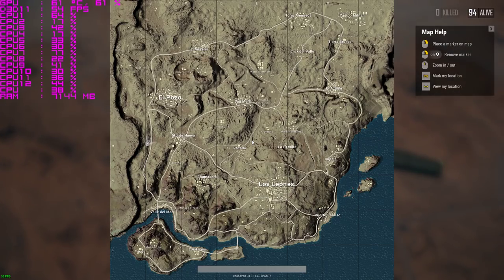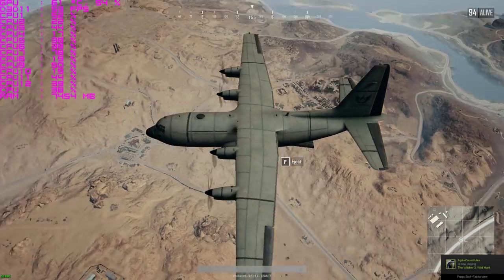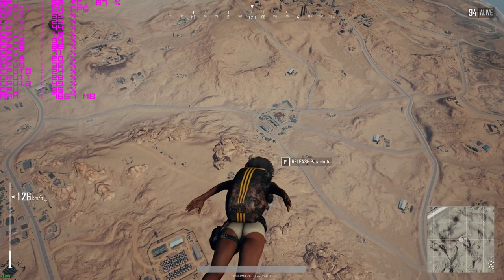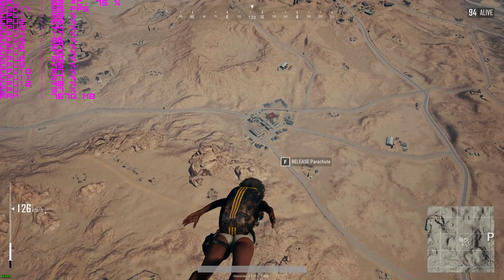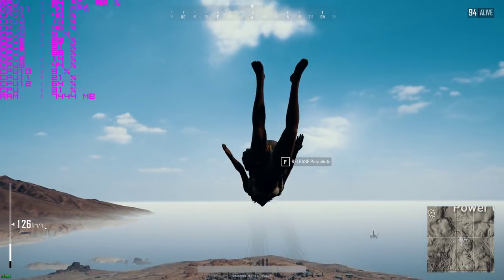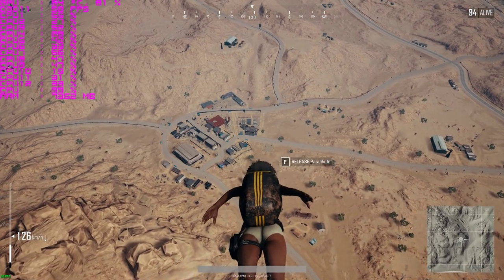I have no idea what any of these places are on the map, but we're going to try landing in one of them. I don't know where to go — we'll just head for one of these towns over here. Frame rates are sitting around 65, 63, 58, 57 during the drop, which is decent. The framerate doesn't seem to be dipping as much while falling, but this is the test server, so there's probably less stress on the server, which could affect performance.